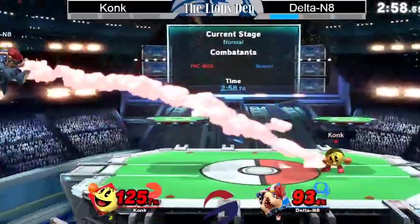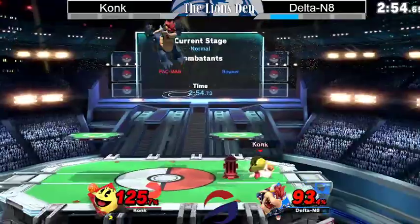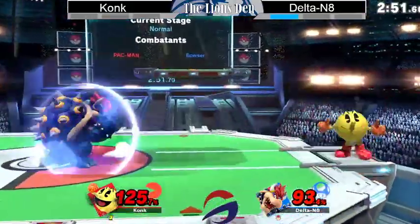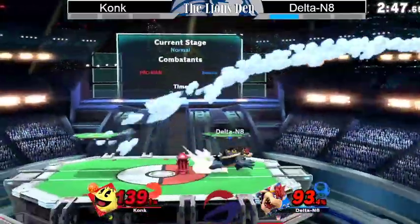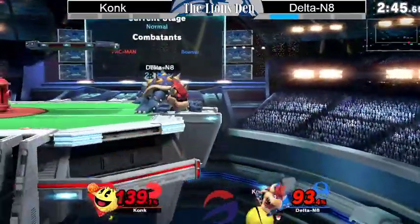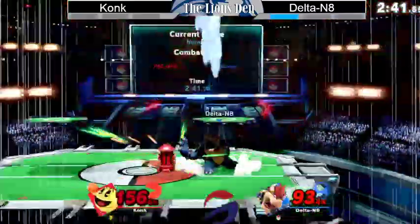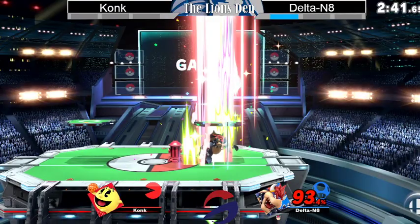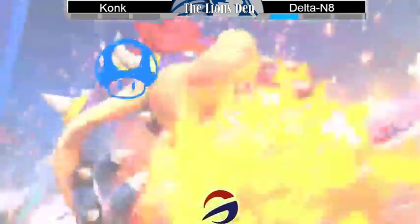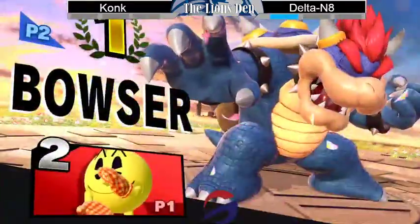Konk is in a pretty scary position right here — high percent against Bowser. If he can stay calm and keep things going, he definitely could take this, but any hit from Bowser could be it. Yeah, this is mid percents for Bowser — he's practically at 50 right now. Falling out of the up-beat and just capitalizing on it. The up tilt is going to take that set for Delta Nate — a solid 2-0. Good stuff from Konk in that second game.